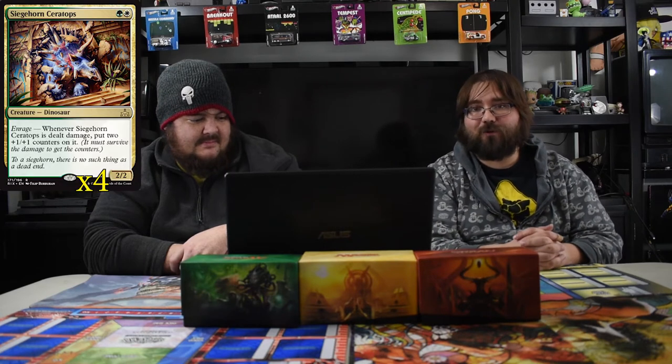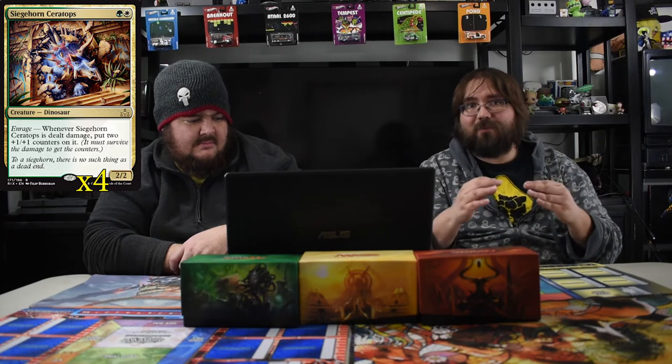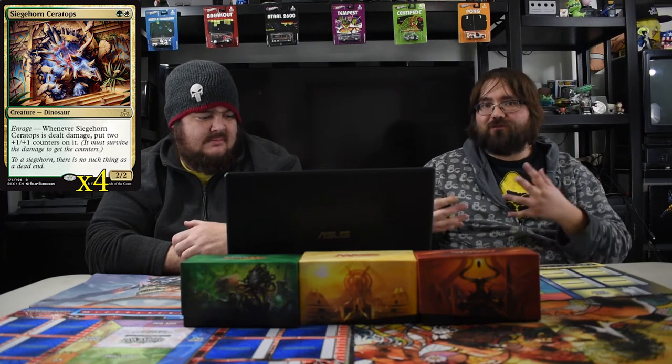Moving into one of the big dudes — this is really one of the main cards I wanted to play: Siege Horn Ceratops, green-white, a 2/2. He has Enrage, and hopefully he gets poked, because when he does he gets two counters straight up. One of the first major decks I made that was actually competitive was a Naya creature deck, and this two-drop fills my heart. It's a 2/2 for two that gets bigger every time it's dealt damage. When you get him to that first Enrage, I feel like he just wins the game.